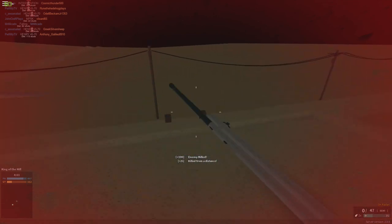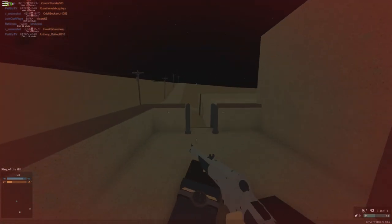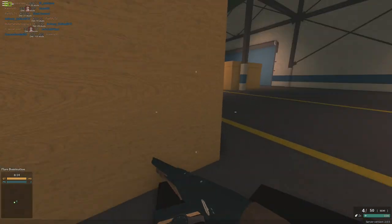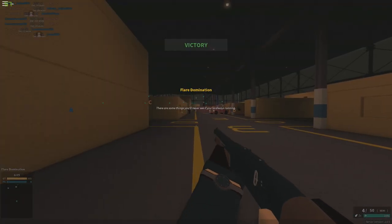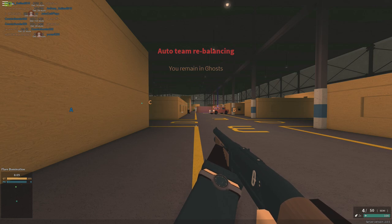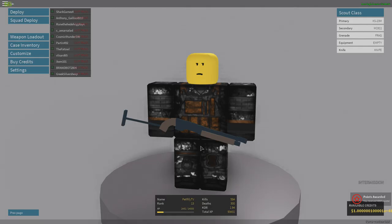I randomly shot to kill that guy and my sight was going everywhere. By the way, somebody always asks why I do the marking thing — I do it to mark players for my teammates and to get an assist for more XP. That's it. Also, somebody asked why I always reload with like 30 bullets left — the thing is, my aim is not always reliable. So I reload to make sure I don't run out of ammo for my next kill.